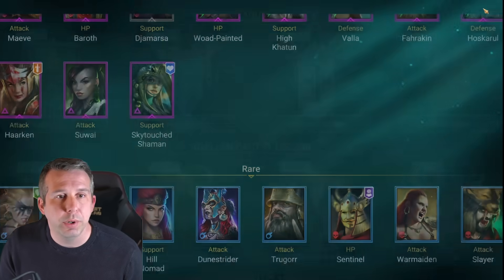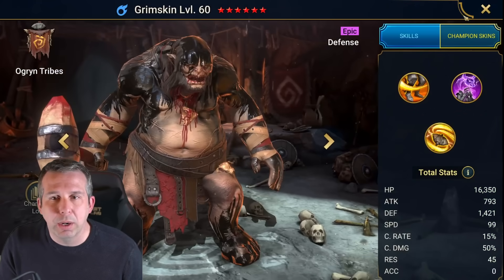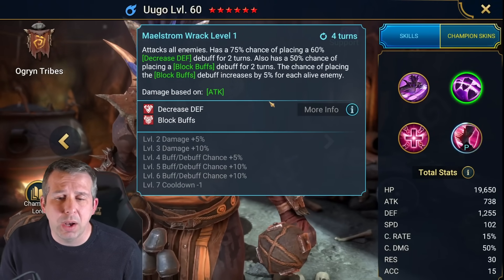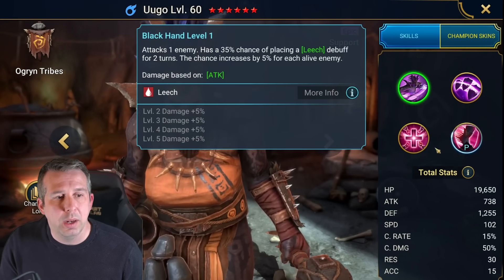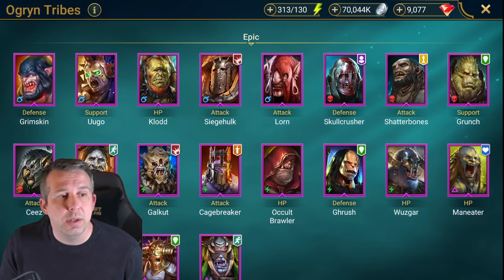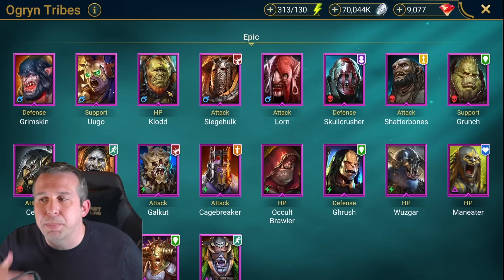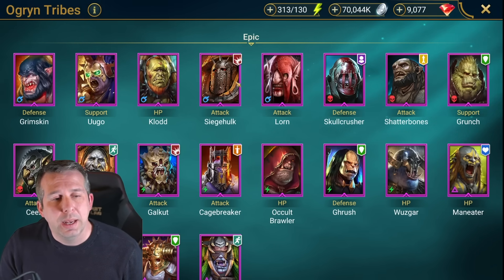Ogryn Tribes - Grimskin: needs a wash, that's about all. Udo: top tier epic, really good decreased defense and block buffs, brilliant for Hydra, good generally in most content. Nice heal and revive, leech, and a cool mechanic that if she's the last person alive she gets to use her revive. Claude: underrated, nice increased speed buff, increased accuracy buff, and shielding. Works really well on a two-for-one speed tune for clan boss if you get someone who extends his increased speed buff.